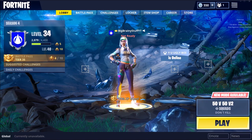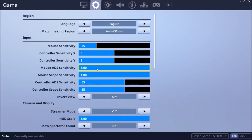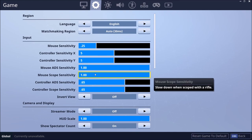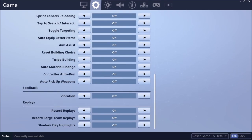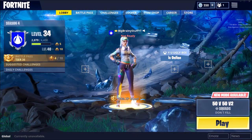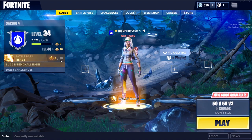Once you're in Fortnite, go to Main Menu, then Settings, then Game — this is where everybody messes up. Usually highlights just work, but in Fortnite you have to scroll down and enable ShadowPlay Highlights. Press Apply and then restart the game.